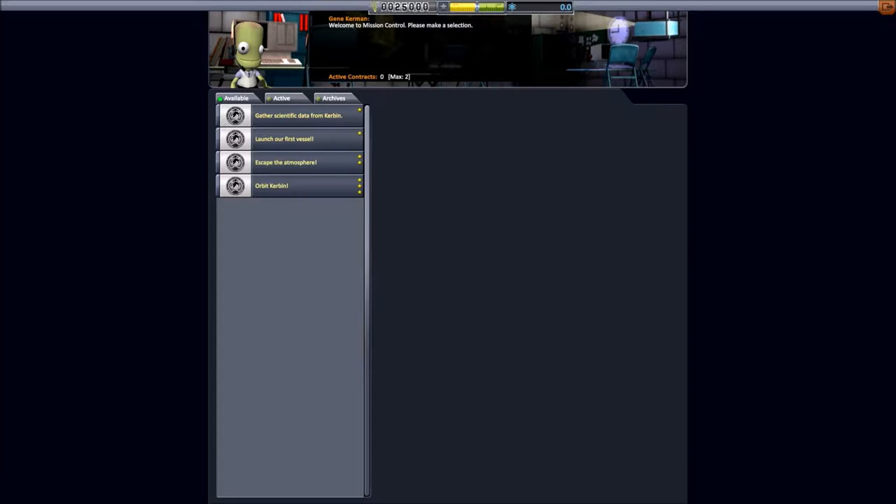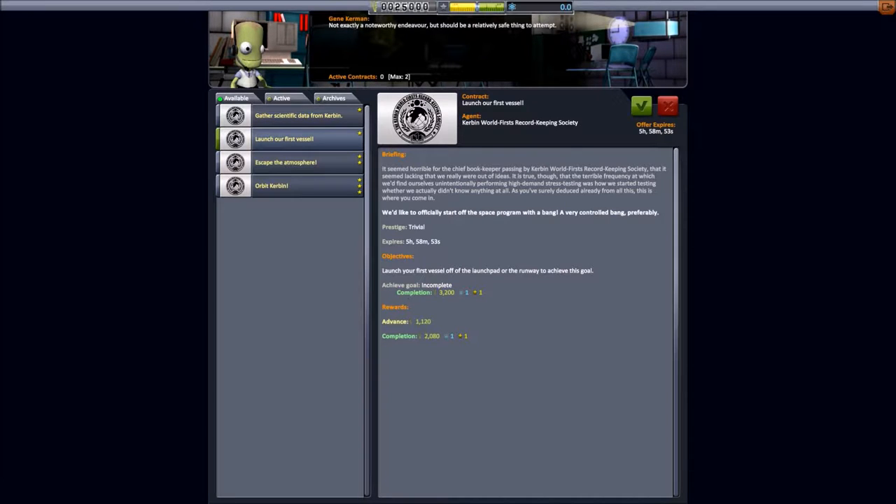I also changed the decline penalty on contracts to be zero — there's no decline penalty. I don't think I should be punished for not wanting to do a contract, and that will help a little bit with the YouTube format to get some decent contracts without having to worry about losing reputation every time I try to cycle through a bunch of them.